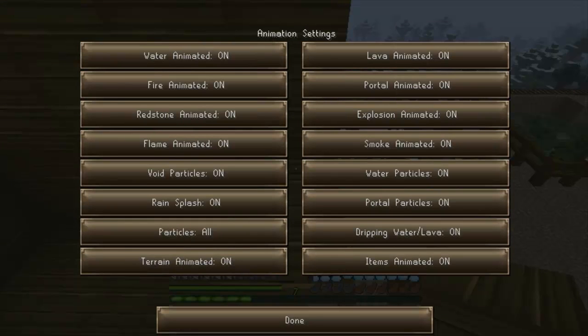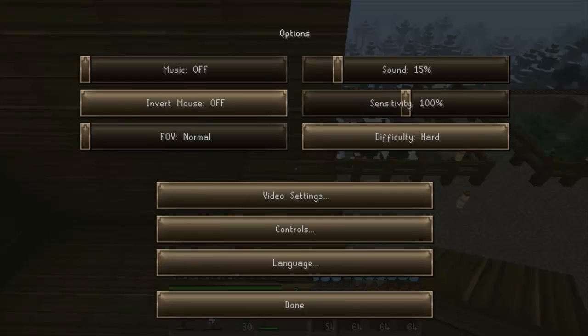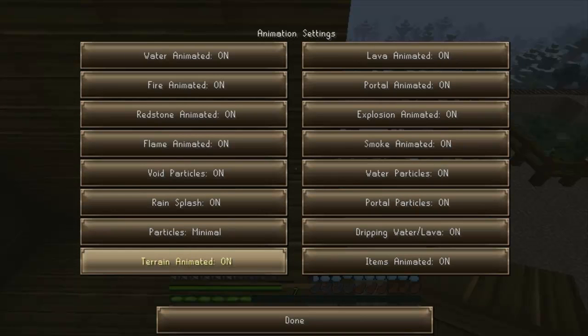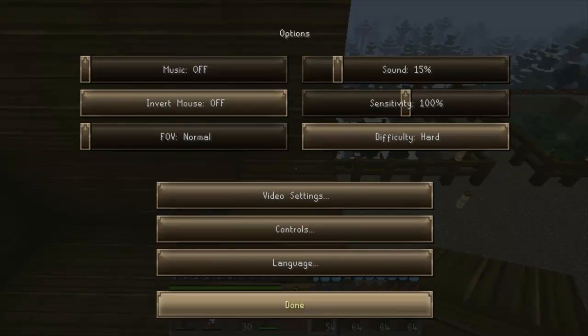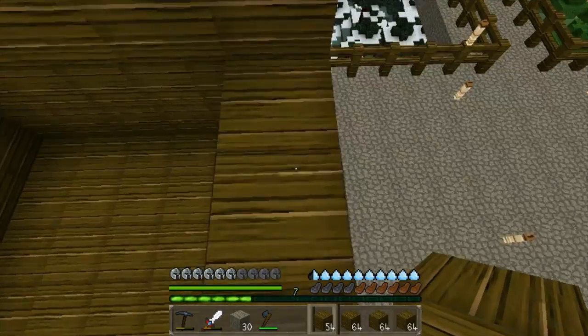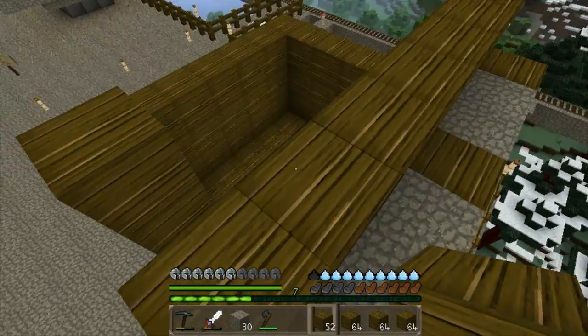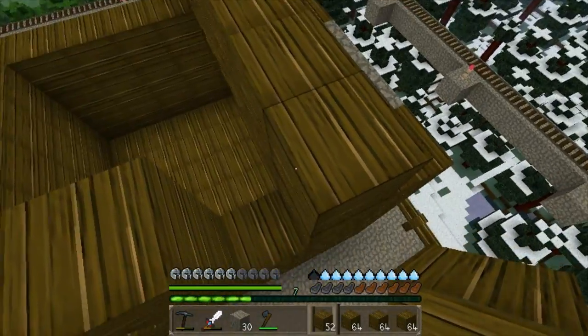Oh wow, I have all this on. Let me set it to minimal. There we go. Wait wait wait — oopsies, no. All right, terrain animated — off. All right. Helps absolutely none, but let's make it one more. Maybe that's what I was doing.